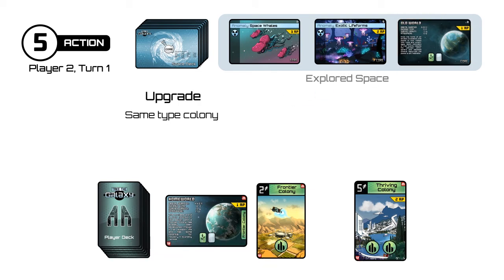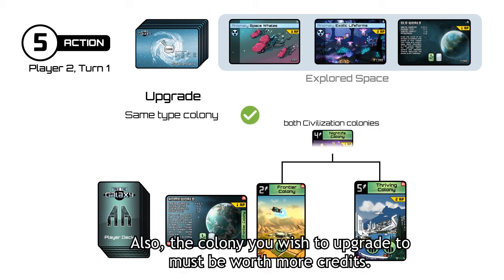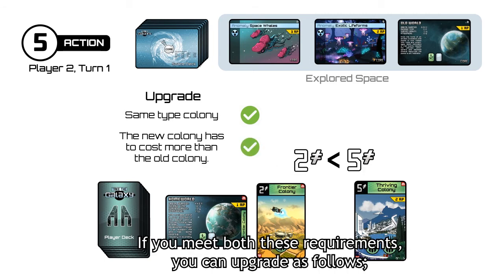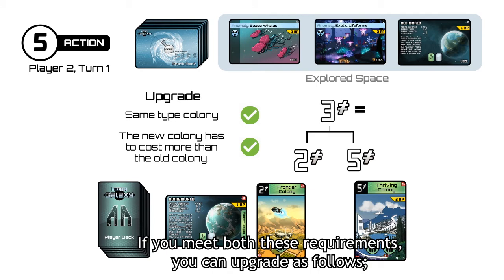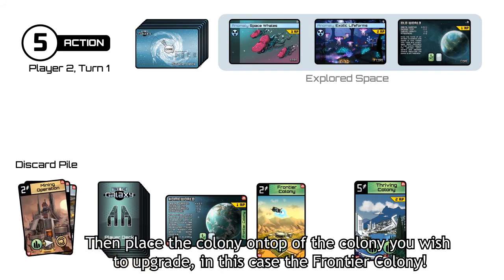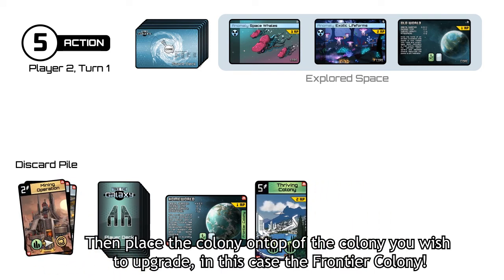There's another way to build your thriving colony that isn't so expensive: upgrading your frontier colony. In order to upgrade a colony to another, they must be of the same type. Also, the colony you wish to upgrade to must be worth more credits. If you meet both these requirements, you can upgrade as follows: pay for the difference between both colony costs — in this case, discard three cards. Then place the colony on top of the colony you wish to upgrade, in this case the frontier colony.